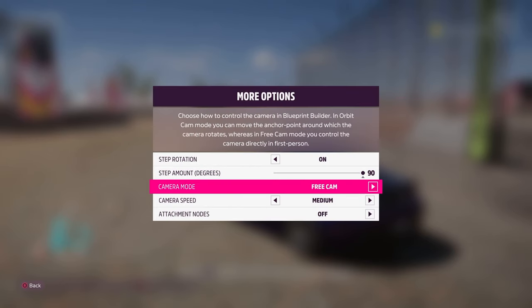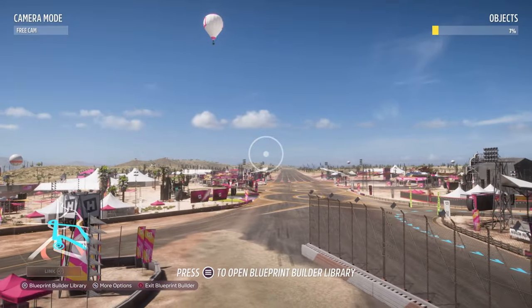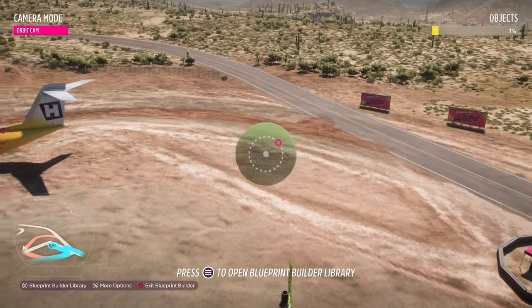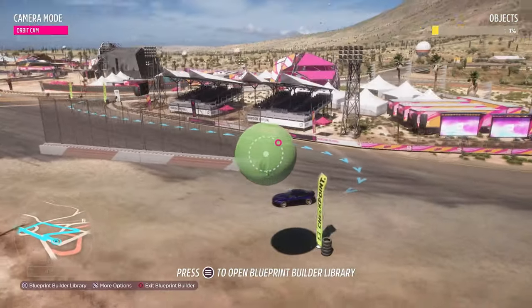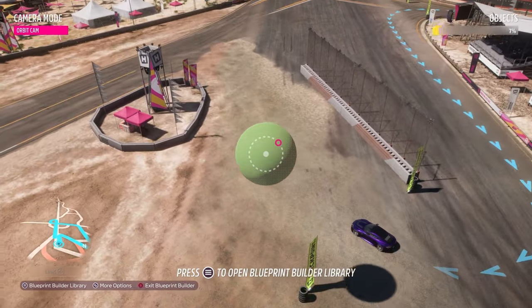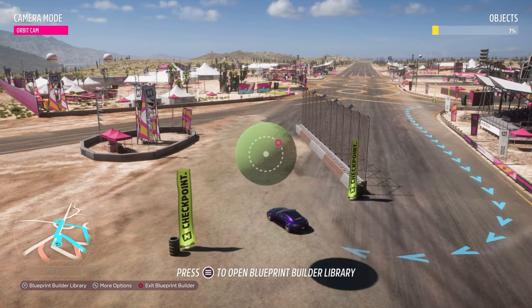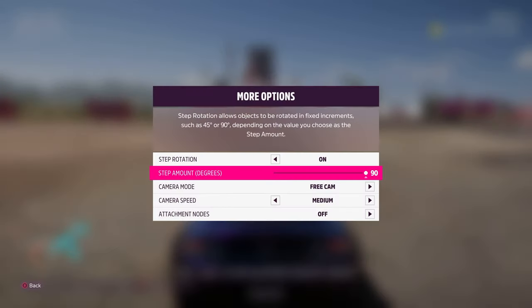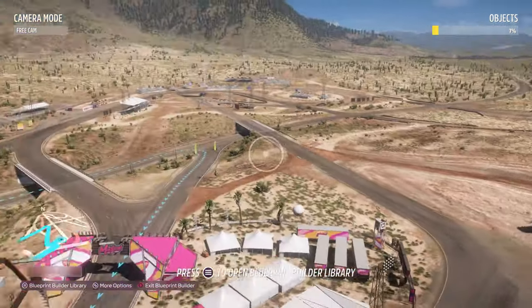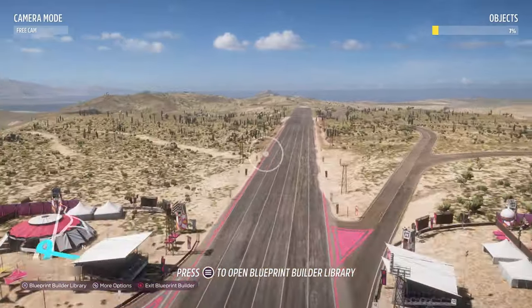The remaining options relate to the camera. There's free cam and orbit cam — I always use free cam, which has been there since launch. Orbit cam feels a bit different to operate so it's whichever you find more comfortable. Camera speed is set to medium by default; you can put it on fast, which is quite hectic but useful for flying around quickly. I wouldn't recommend fast speed if you're just getting used to the tools.